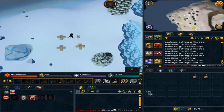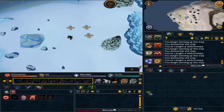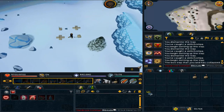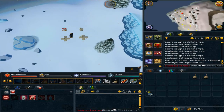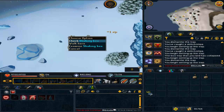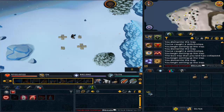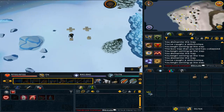Let me know what you think of the update, and if you can do the boss let me know how it goes and if you get any lucky drops. Hopefully it doesn't take too long for people to figure out how to kill it effectively — like Vorago which took almost a whole day. I'm interested to see how prices are affected by the new wand and orb drops, as well as how effective the new prayers turn out to be. See you guys next time!